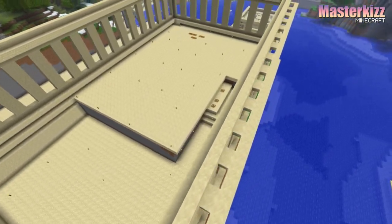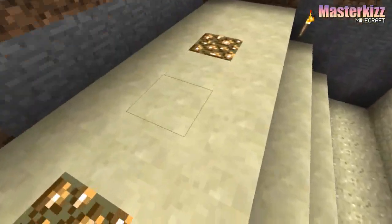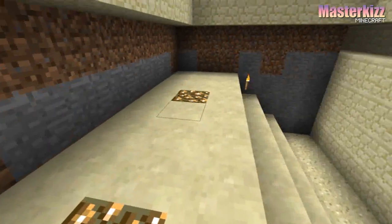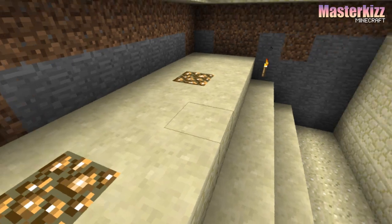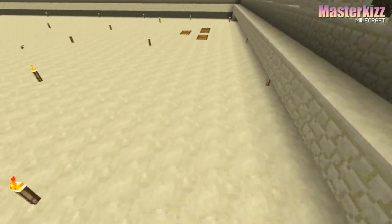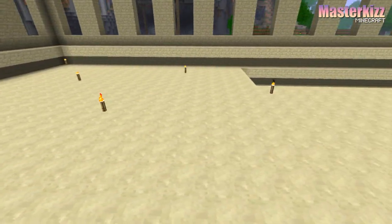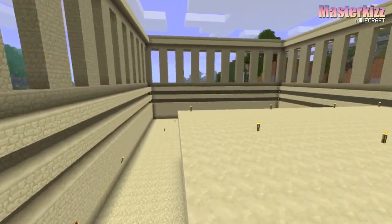Most of the area down there that you see is actually where the waterfall is. In the previous video you could see where the tunnel leads, so I can't actually knock that down. Most of this top section is an area that hides all of the wiring for the secret doors — maybe a bit of wasted space, but there's still a lot of space here to work with.